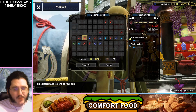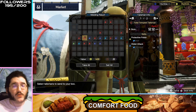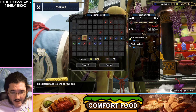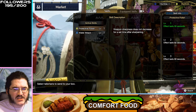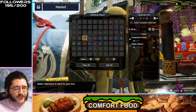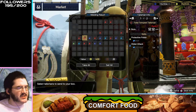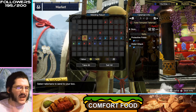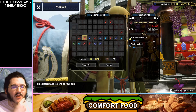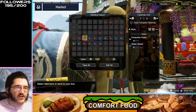Protective Polish, Water Attack — Protective Polish is a really cool skill. When you sharpen, your sharpness gauge will not deplete for a set amount of time — 30 seconds per level. Not the easiest skill to find; it's really limited on what armors have it, and I think it's a tier two or tier three gem. Unfortunately, paired with Water Attack and tier-one slots means this is not a very good talisman.